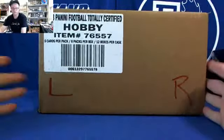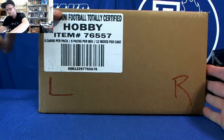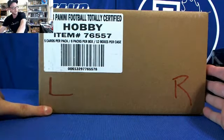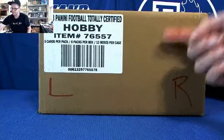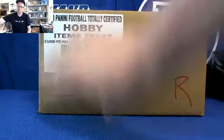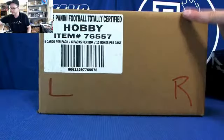When we actually do the break, I'm going to start on the left side. The top box on the left will be number one, the bottom box on the left side will be number six, so we'll go one through six down the left side, then seven through twelve down the right side. That's the order we're going to break the boxes in — left side top to bottom, then right side top to bottom.